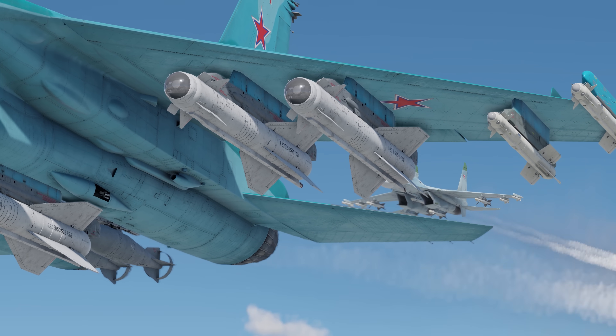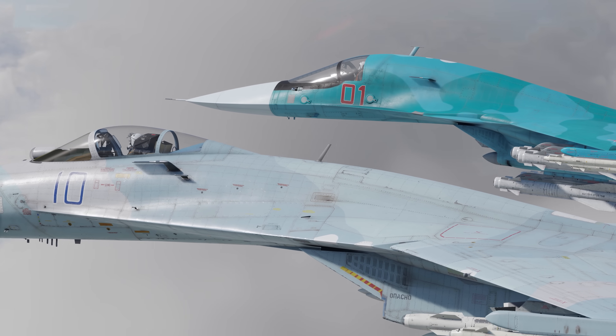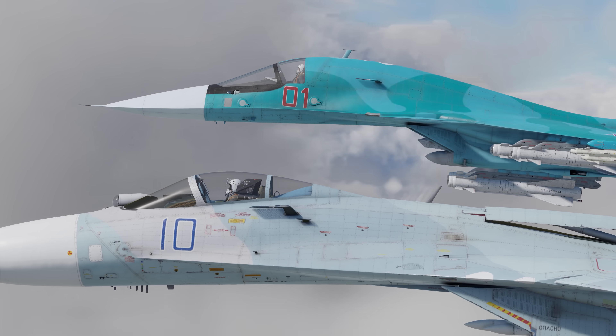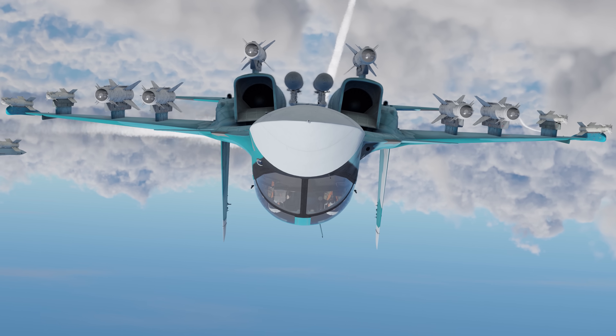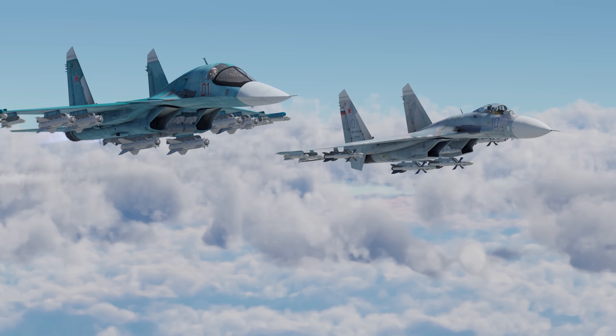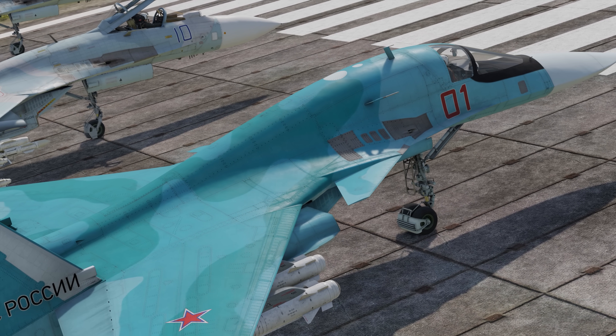Its looks are an instant giveaway of its relation to the SU-27 family, but this aircraft actually has quite a lot of differences from them. Among the most notable ones are the two-seat cockpit and a flattened nose that gave this machine the nickname Duckling. Besides that, the SU-34 comes with a whole heap of smaller but also important changes.